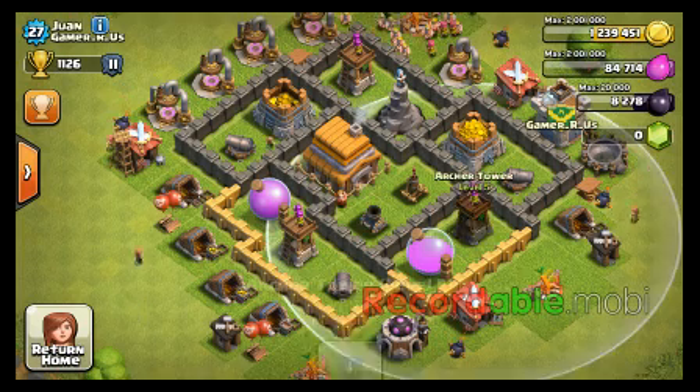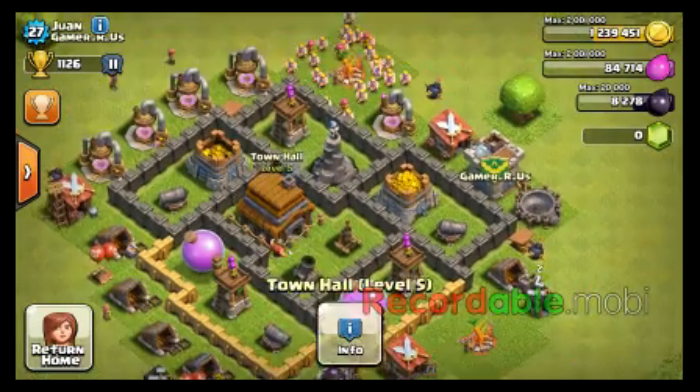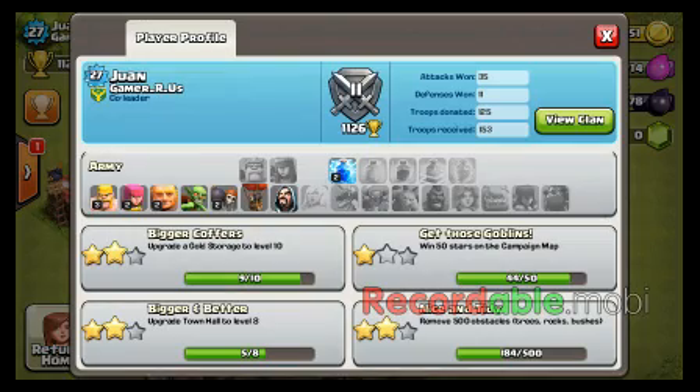Upgrade to Town Hall 6. He has level 5 archer towers, level 6 cannons, I believe. Troops. Good troops.